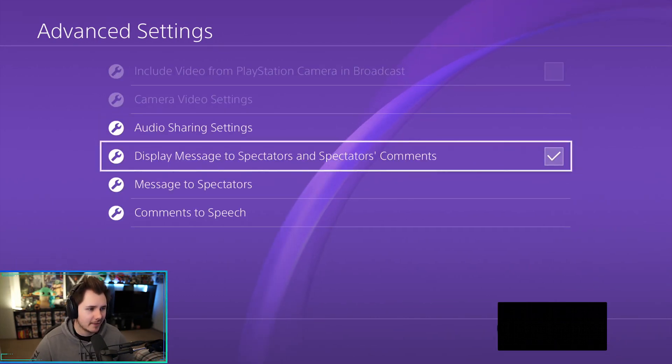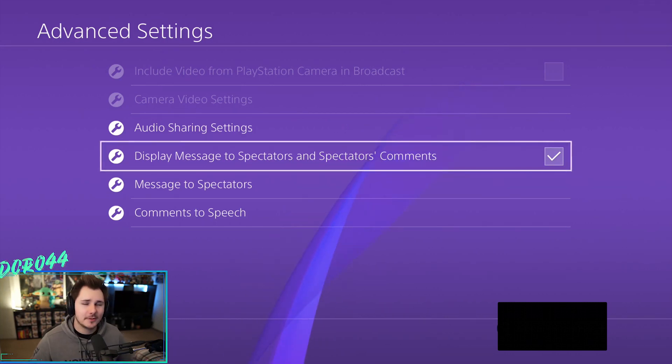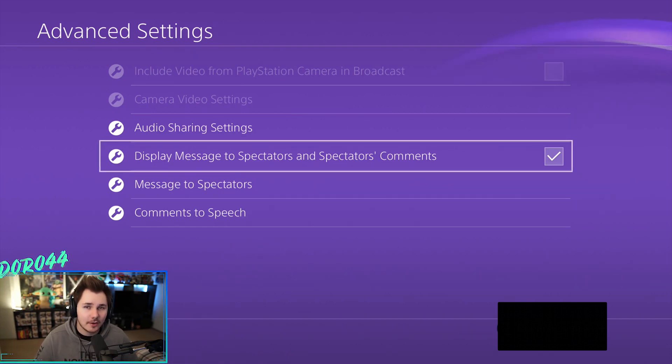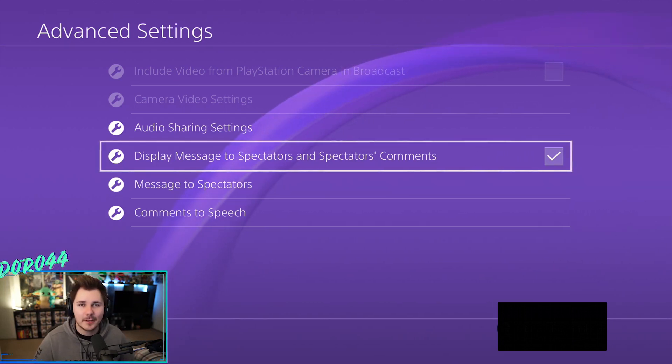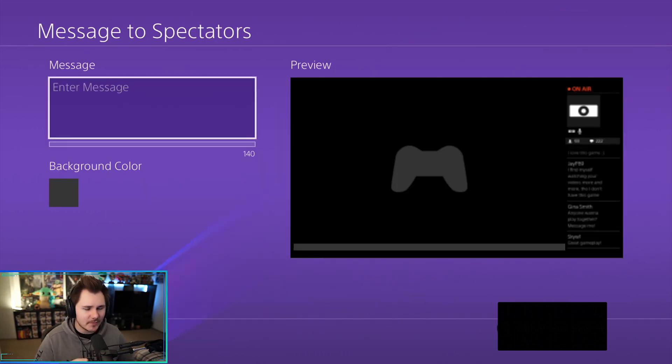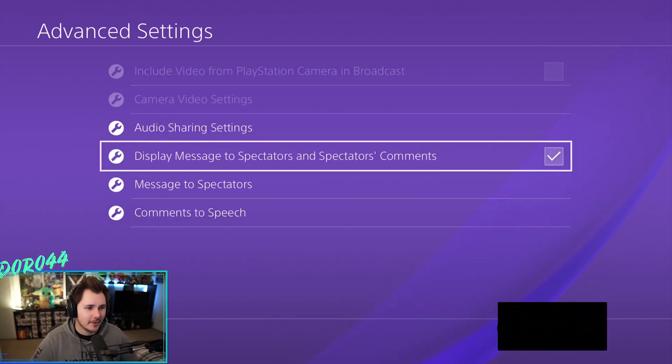For the next option, "Display message to spectators and spectators comments," this is if you want chat to be on your screen while you stream. I would suggest having your stream pulled up on your phone so you can read chat from there, because a lot of people don't like having chat on screen. Having comments on screen makes your gameplay window smaller and shows comments on the right side for people watching. If you don't like that look, make sure this is unchecked.